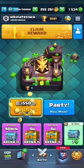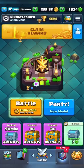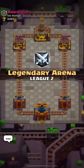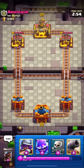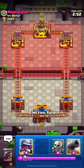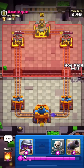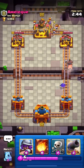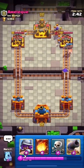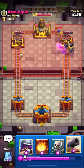Opponents can run any deck — there is no logic to these decks. They can run skeleton giant, mega knight, and electro giant all in the same deck. Jumping into the next match — I think at this time I was at the 5300 range. Let's see.